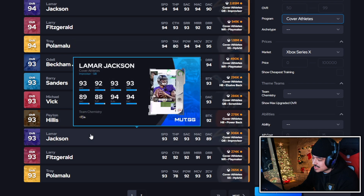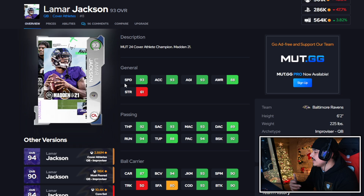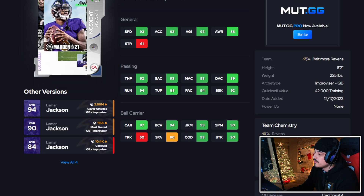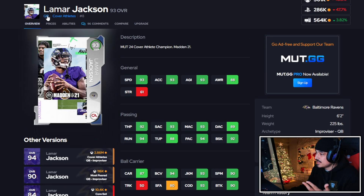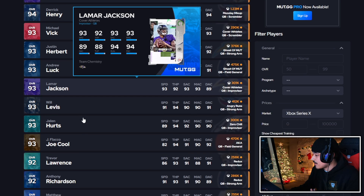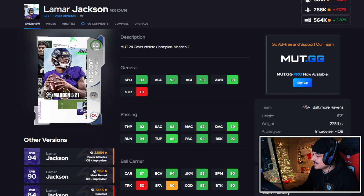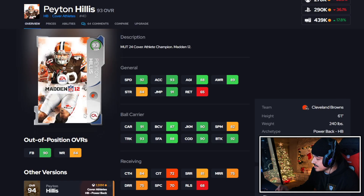Next up, Lamar Jackson and Peyton Hillis — I actually made a video on both of these cards. The Lamar card has no set feet lead, still has a good release, obviously still Lamar so he'll have good carrying and juking, and pretty good accuracies for this version. I'd give this card a B minus. I don't really see a point in using him against the landscape right now because there are cheaper cards that can get set feet. So Lamar Jackson, B minus, debatably C plus.